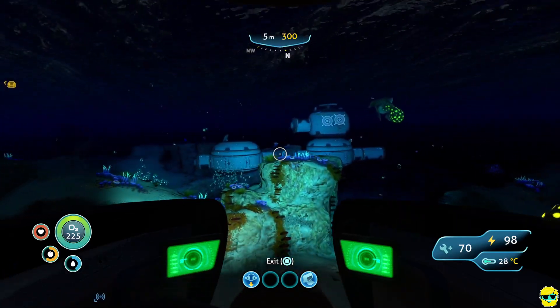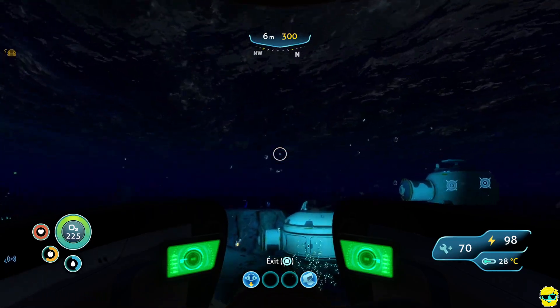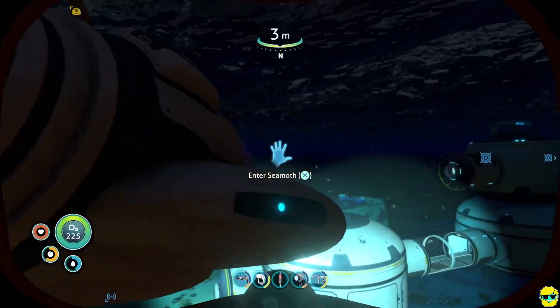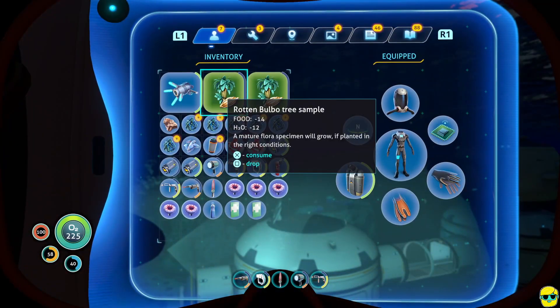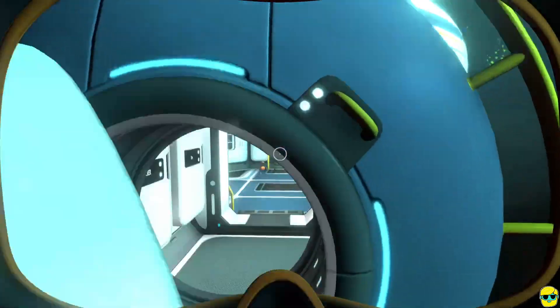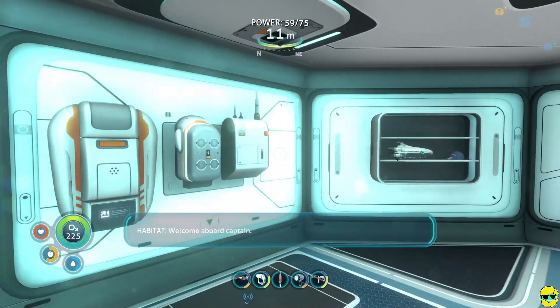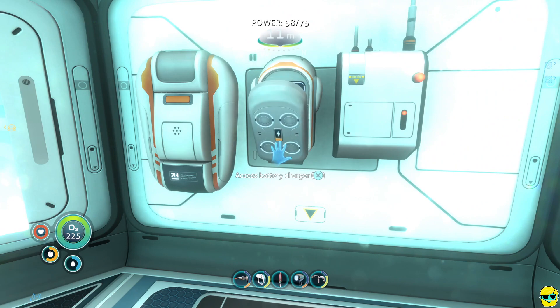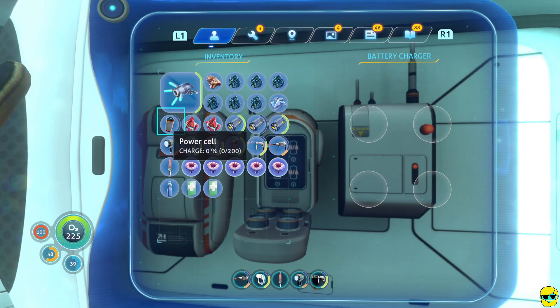I'm going to get out and drop these rotten plant samples, and then get in. Notice how this is what we have to do every single time — we have to get out and come in like this. It's also time to charge up our power cell. Oh right, can't charge power cells here — we need something better for that. We'll get there, but we might have to actually craft a power cell.